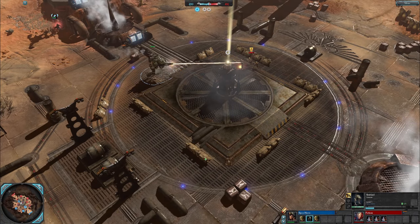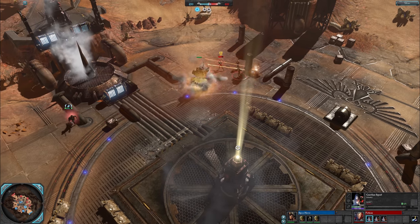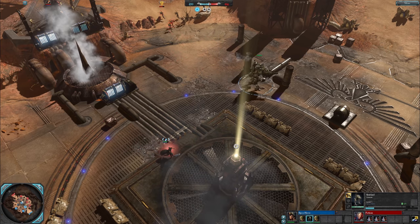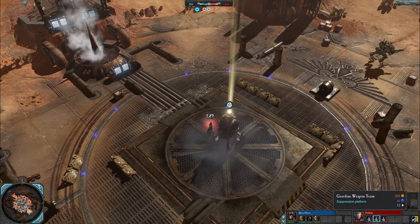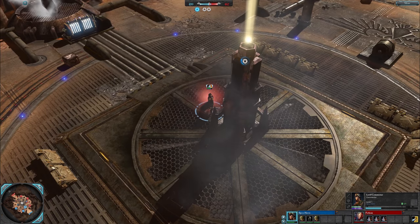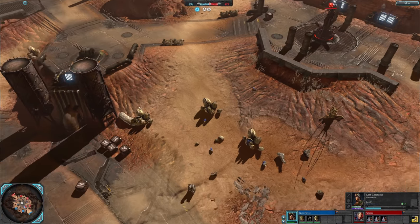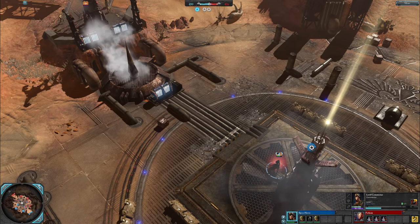I think there's a 5 to 1 ratio — five energy for each one health. Which is not bad, and of course makes him intrinsically tankier, even more so as he levels up because he gets more energy for his shield. Although you've got to balance that with your energy management of your abilities and stuff.